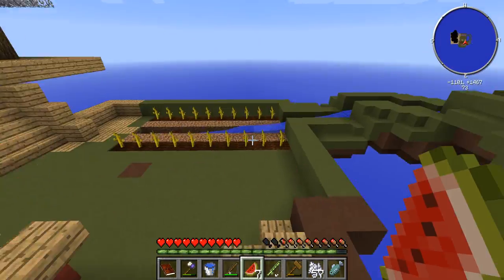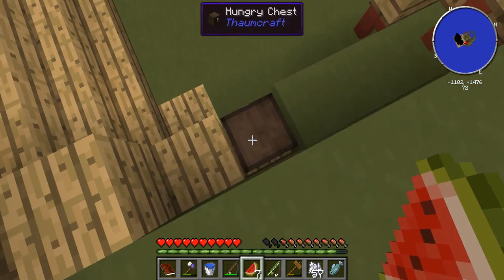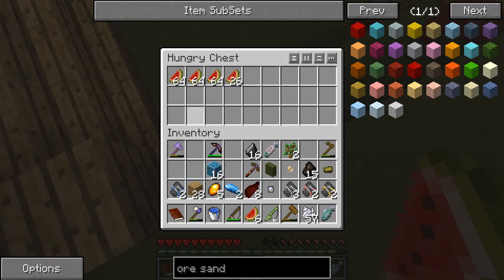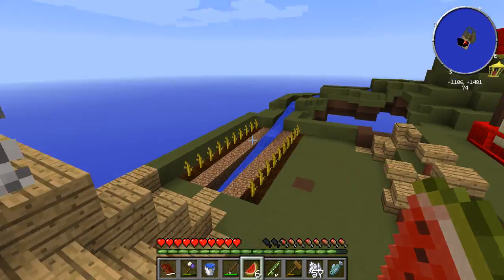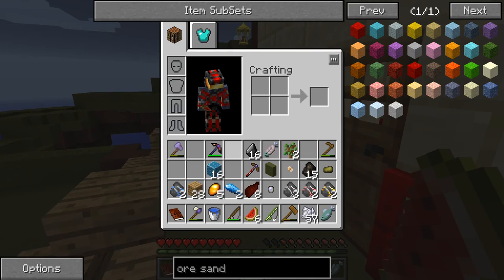I guess it only works if you put it on the top of the chest, so I'm gonna probably do something with a water system so the items actually go into this chest. Maybe even a one-drop block so pretty much when the monsters die their items drop here, and then the chest can simply pick it up without hoppers. That's gonna be a really cool idea with this hungry chest.